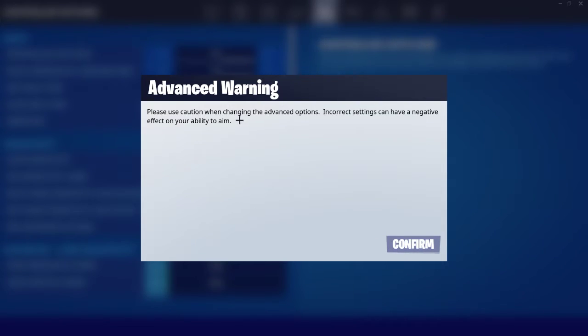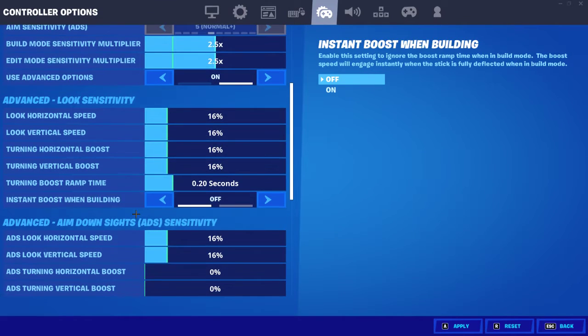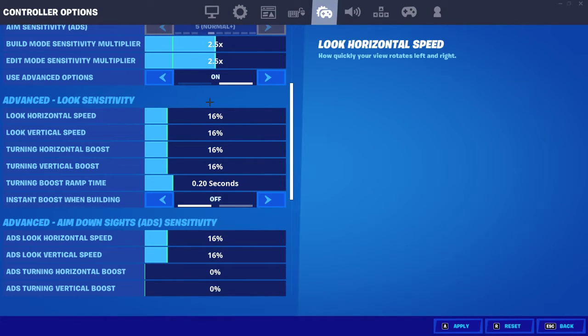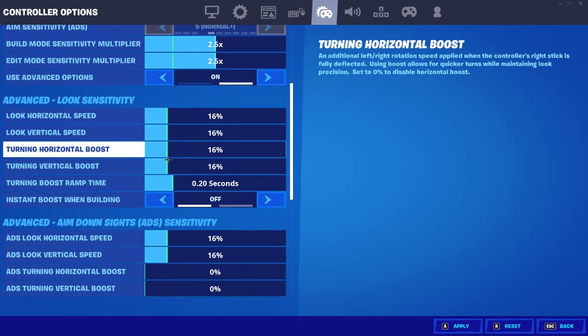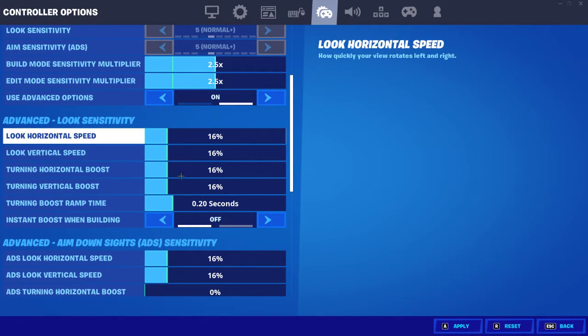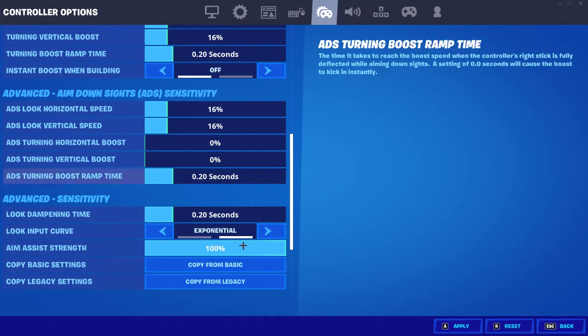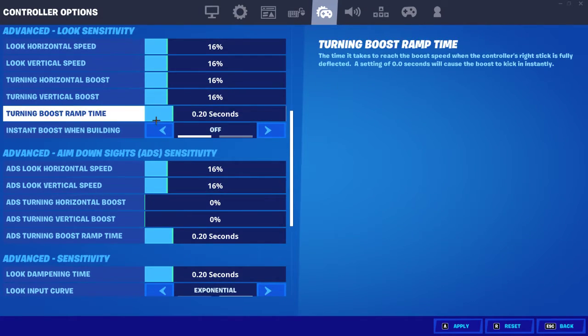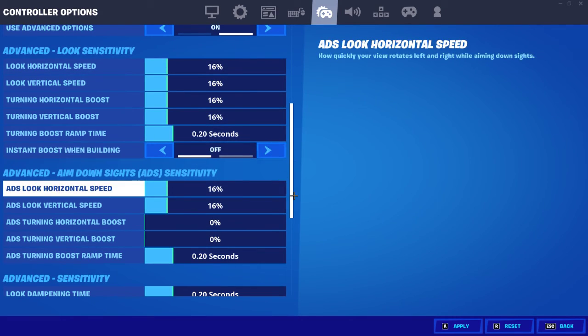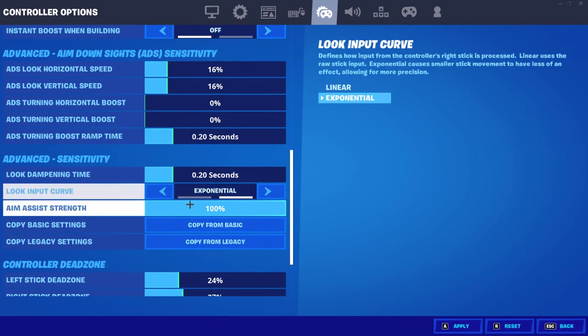Please use caution when changing the advanced options — incorrect sens can have a negative effect on your ability to aim. Basically they're just trying to discourage you from changing it. Look sensitivity — if you want to look really fast, make it max. No snake plays 51, 51, 51, 51 — he's like the fastest sens controller player on EU. ADS — a lot of this is just off, so I have mine like this. Turning boost ramp time — you want to make that very very low. Look sensitivity — if you want to look really far, put it high; if you don't want to look too far, keep it down.